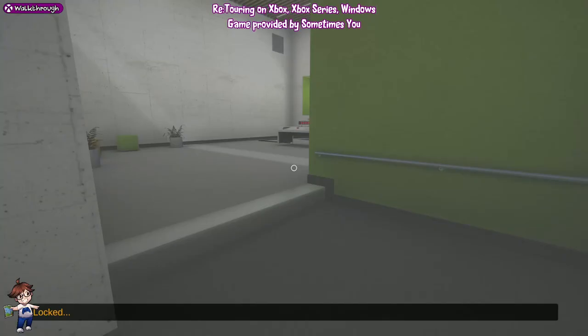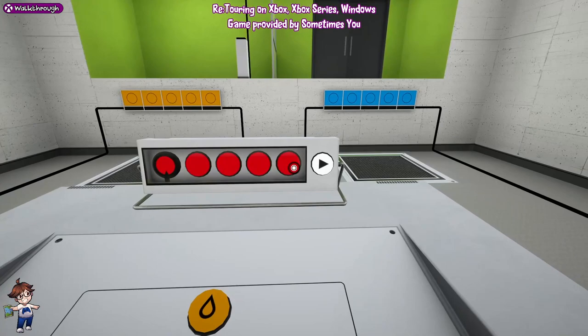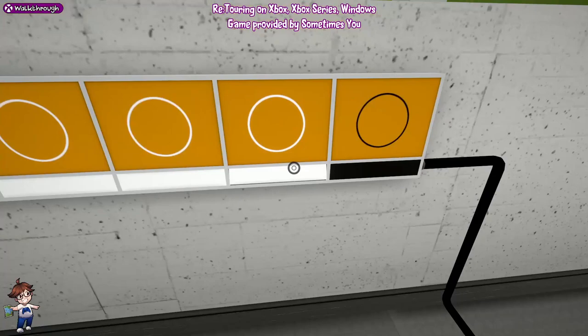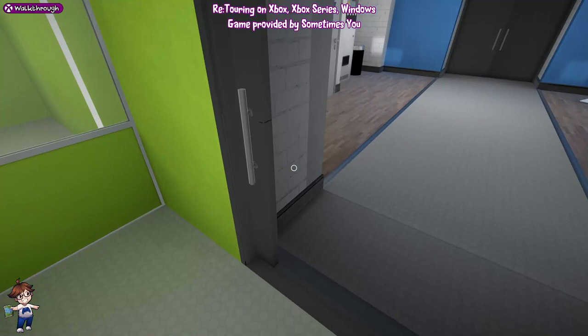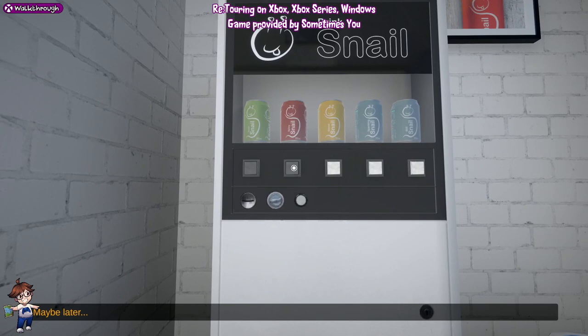Now we're into this one. You can actually sequence break this - switch that to orange. When I played the other version, I found I could sequence break and just go around the edge, so I didn't need to do the second door. That's locked doors six and seven, or seven and eight. Now we can buy all of the drinks from the vending machine, which should pop us another achievement.